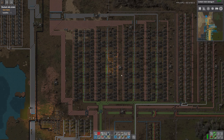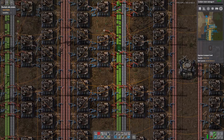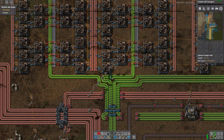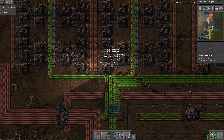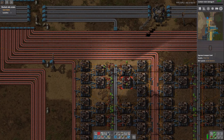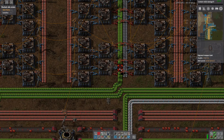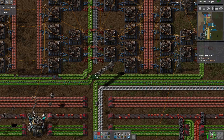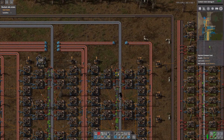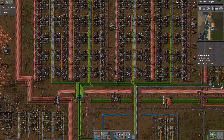Now we get more green circuits than we can transport away, at least for now when everything is still buffered. Yeah, let's also upgrade all the red belt we still have in here - it just doesn't make any sense to carry around red belt in there. Now this is all nicely upgraded, and now we only have to do this and the other one over there. At least by the looks of it, it's bottlenecked by the output, which is always a good thing.